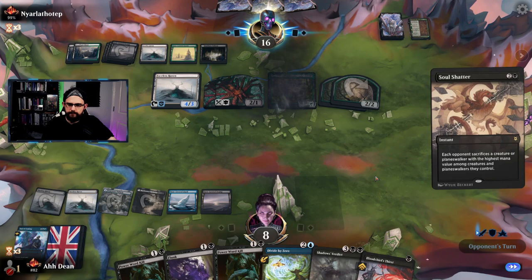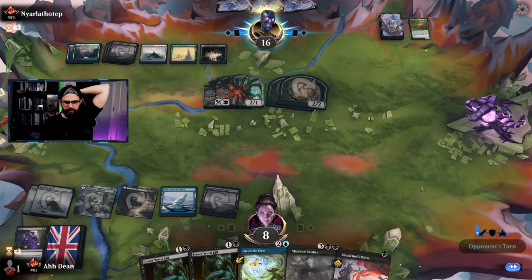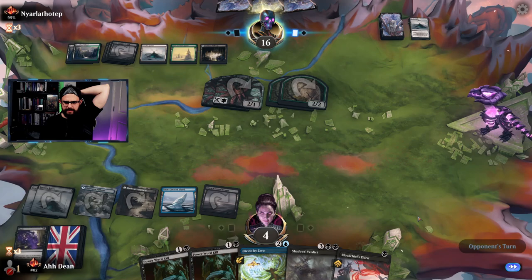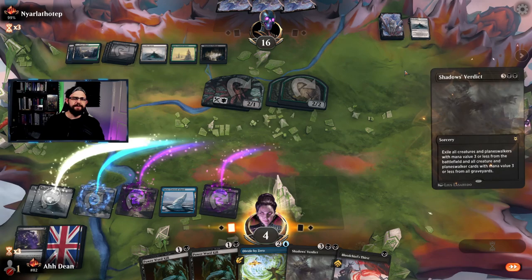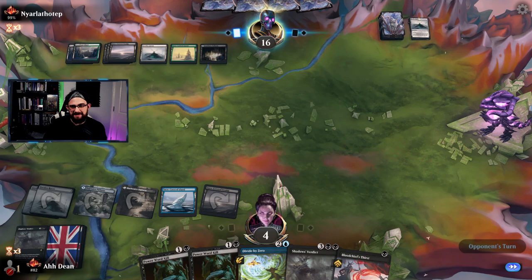Flunk this. A black mana off the top would also get me a win I think — will it? No, Shadow's Verdict just doesn't work. GGs — Shadow's Verdict kills those creatures but opponent just activates Faceless Haven and goes in for the win. Too many creatures beat the control list — that doesn't feel good. GGs opponent, you have your win. Maybe back to the drawing board with this one.